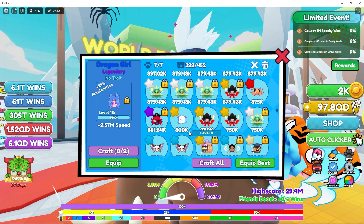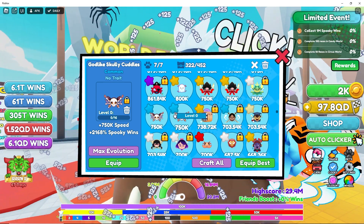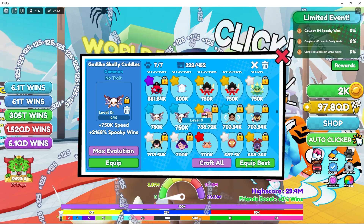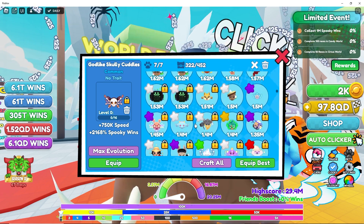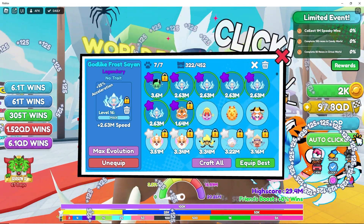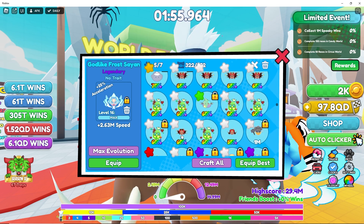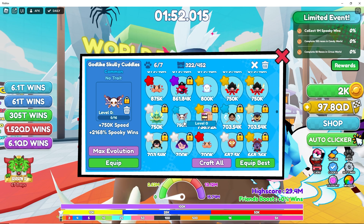Do you guys see the problem? Okay, here it is — it's actually not that bad for common pets: 750,000 and 2,168% wins. So you guys have no excuses to say you're not getting event wins, because these pets give you a lot of event wins. Let's unequip them — wow, it's actually very surprising how strong these guys are in terms of event wins.